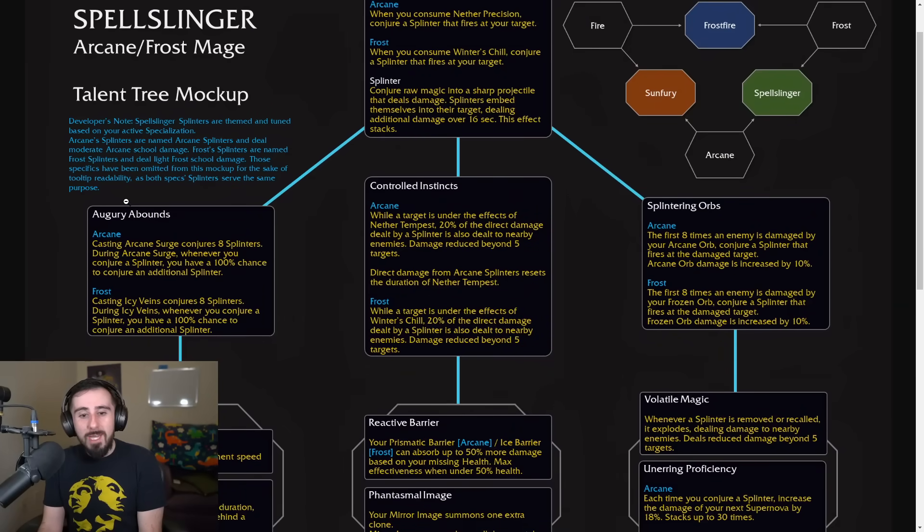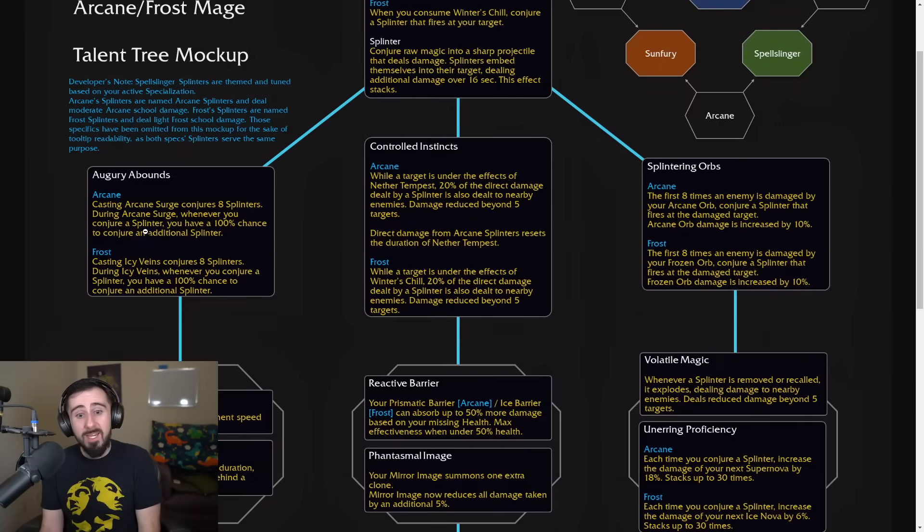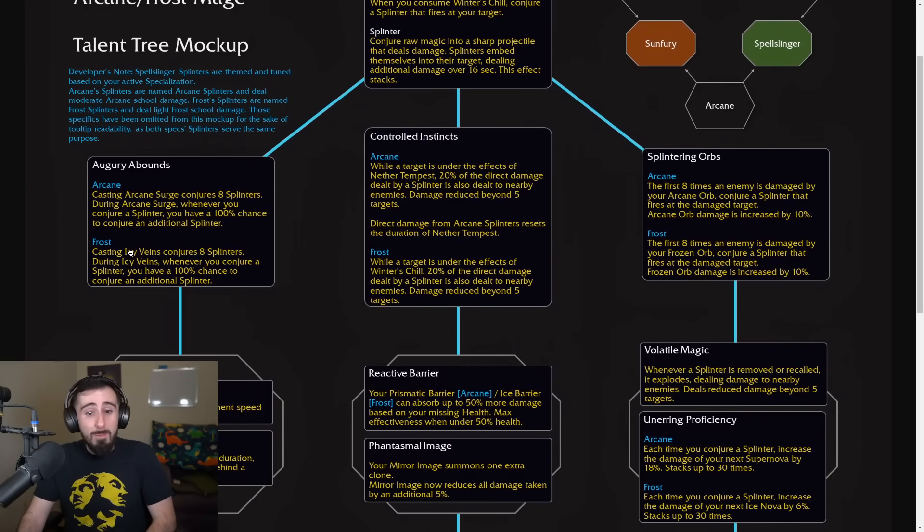Augury Abounds is up next, which says casting Arcane Surge conjures 8 splinters. What a surprise — 8 is the number we need for Splinter Storm to go off. During Arcane Surge, whenever you conjure a splinter, you have a 100% chance to conjure an additional splinter as well — I assume that doesn't apply to the initial 8, so you're not getting 16. But whenever you proc them during your surge, you're getting extra ones. Frost gets the same effect for Icy Veins.